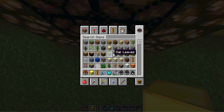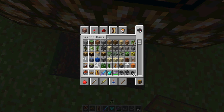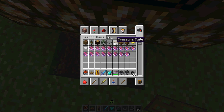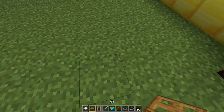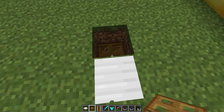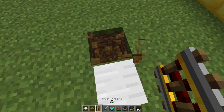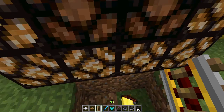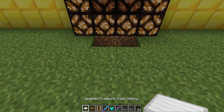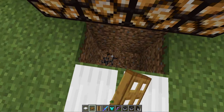Let me show you how to enter it — trapdoors and a pressure plate. A weighted pressure plate, heavy. I don't actually know how a weighted pressure plate works. Does it work like this? Oh my god — okay, so I think it looks like this. Yes, it works like that! Great, that's awesome. Now I know how to use a weighted pressure plate.